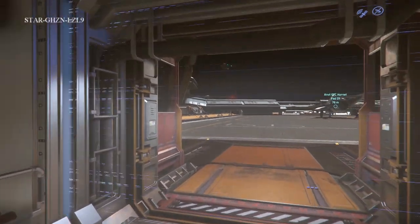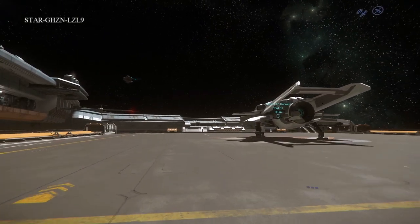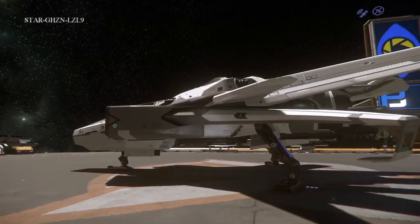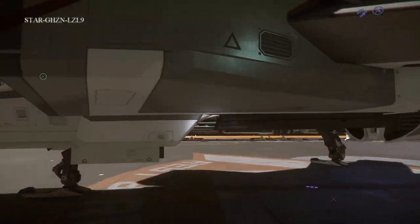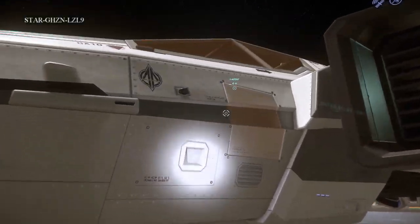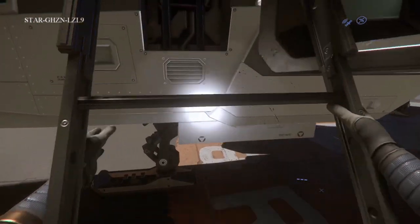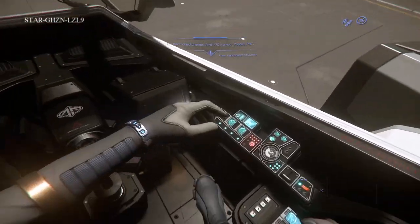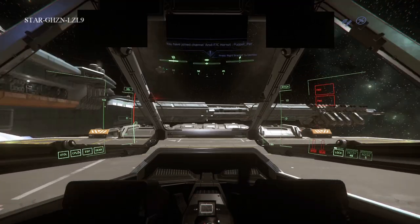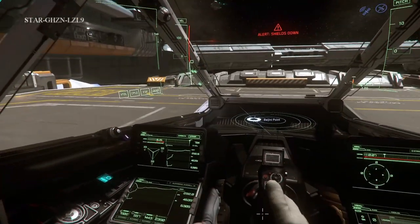The F7C Hornet from Anvil — this is a ship I've never really checked out, so we're doing this together for the first time. It's 100% a fighter as you can tell. Look at this ship — it is all engine and guns and a little tiny seat for you. You want to do cargo runs or package deliveries? You are out of luck in this ship. But if you want to take on enemies and shoot them out of the sky, this is probably the ship to go with.